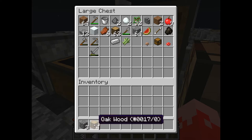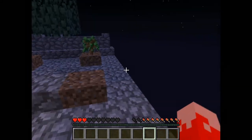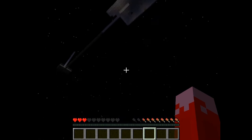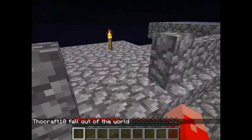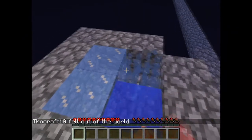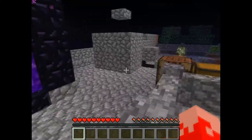First I want to jump off the island one more time because my hearts are not very high. Okay, respawn. And see - the water source freezes every time, but it doesn't really matter. You can repair it as easily as it froze.